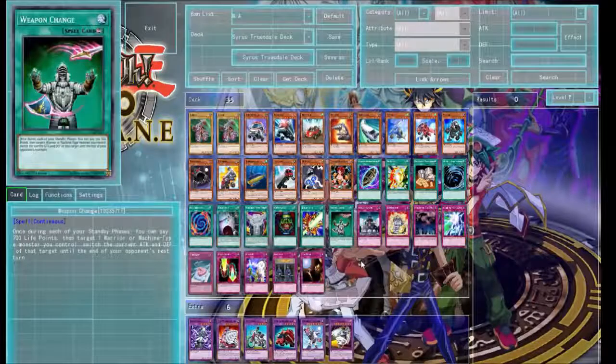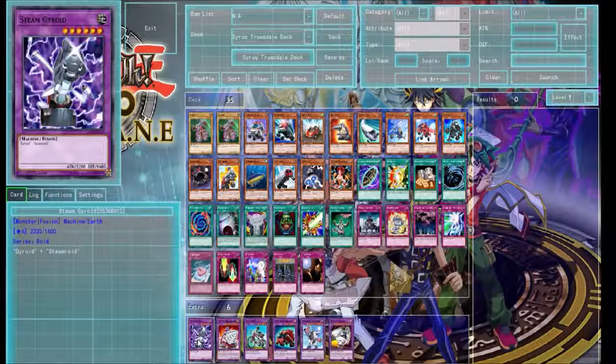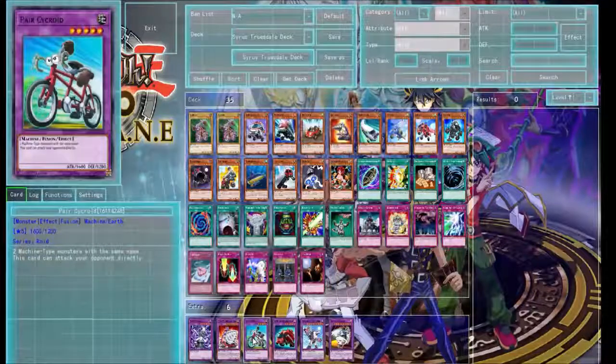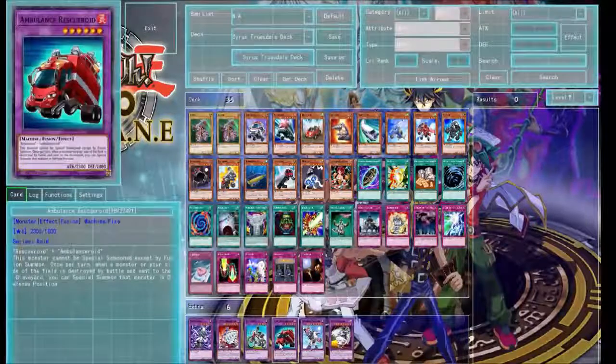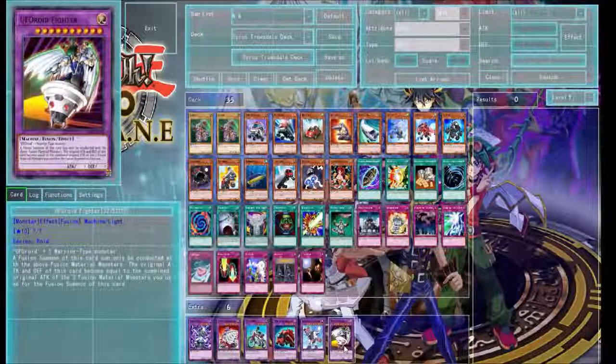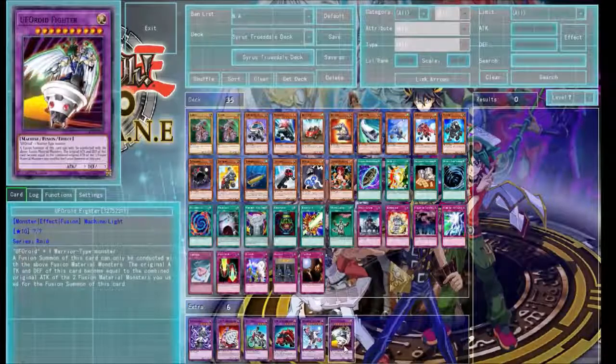Shall we get on to the extra deck or the fusions? We've got Steam Gyroid — used quite a lot — Super Vehicroid Jumbo Drill, Helisect Cycroid, Ambulance Rescue Roid, Super Vehicroid Stealth Union, and UFO Void Fighter. With UFO Void Fighter, he had it when he was doing a tag duel with Jaden against the twin brothers. He fused Jaden's monster with UFO Roid and it became UFO Void Fighter.